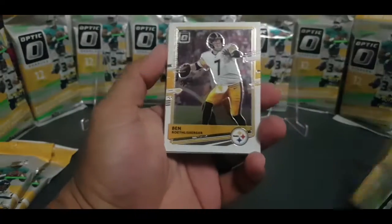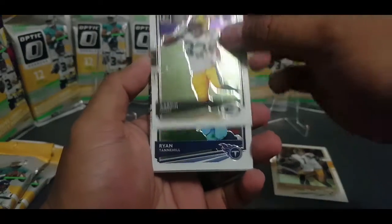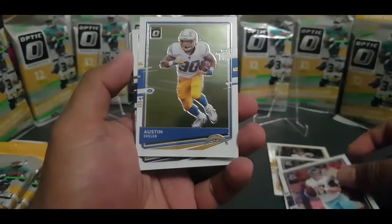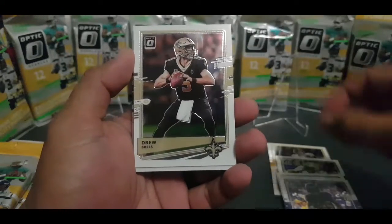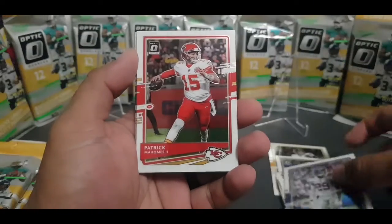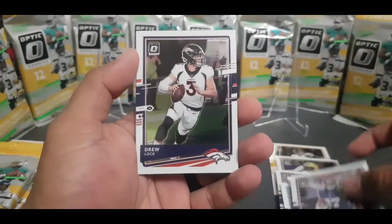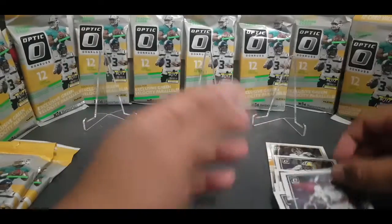We got Big Ben Roethlisberger, Aaron Jones, Ryan Tannehill, Marquise Brown, Austin Eckler, Drew Brees, Xavier McKinney, Patrick Mahomes, Teddy Bridgewater, Sterling Shepard, Drew Lock, and Russell Wilson. So no parallels there.